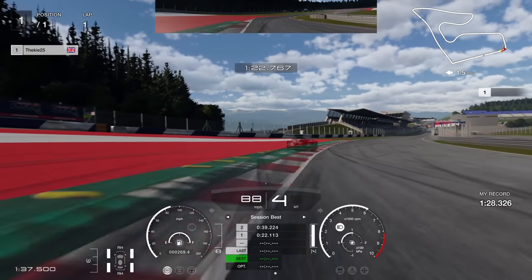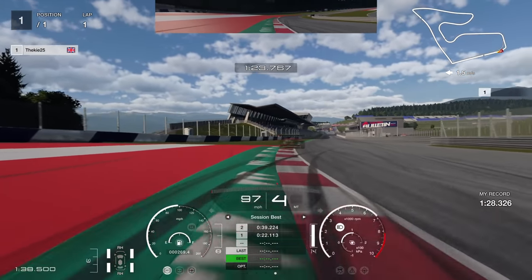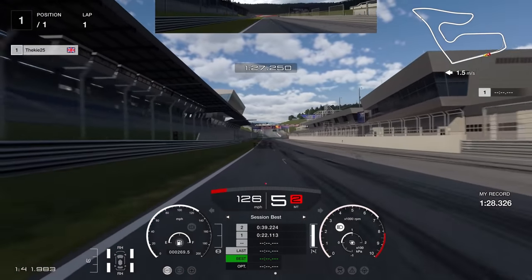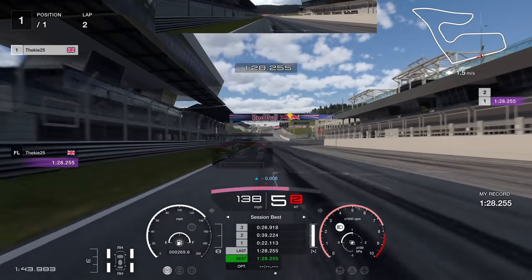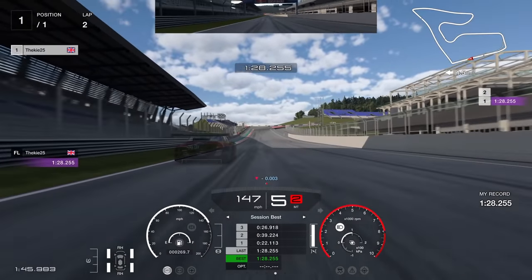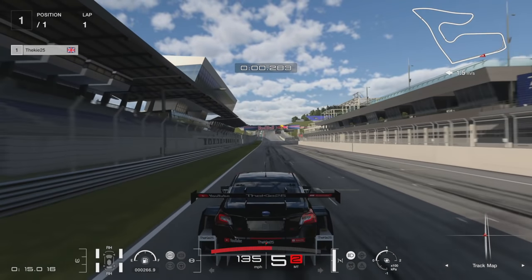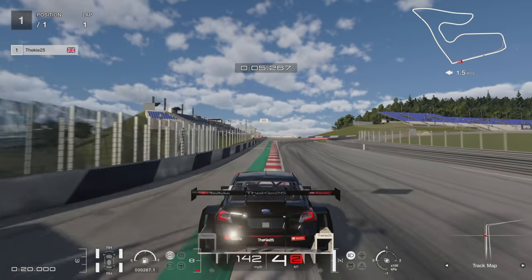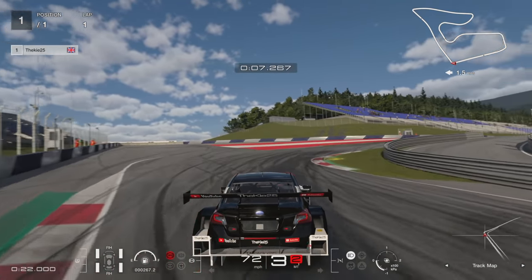Make sure you skim the curb on the right-hand side with your tire to carry momentum, and be cautious on the exit that you don't run too wide — you can easily pick up a penalty at the end of your lap. We cross the line for a one minute 28.2, which is a fairly solid lap. I think we did that lap on stream within 30 minutes, so there's room to improve.